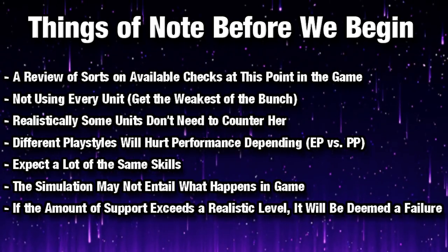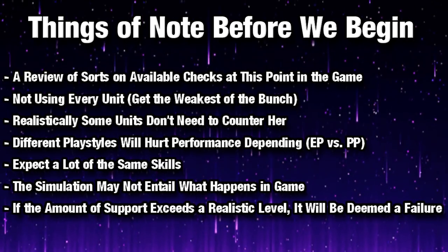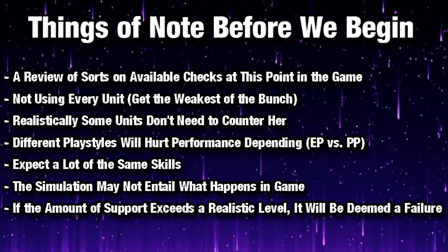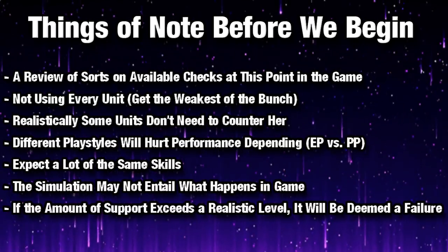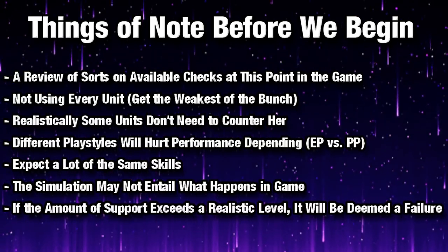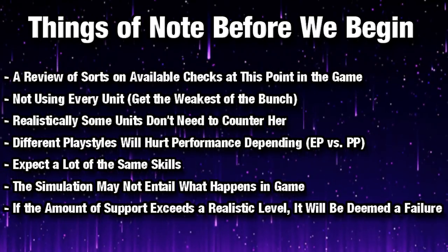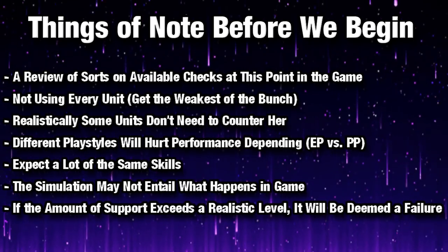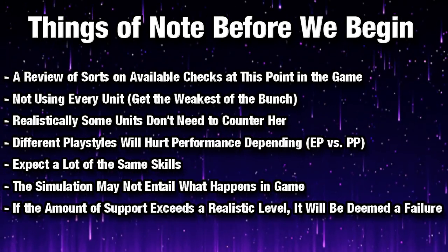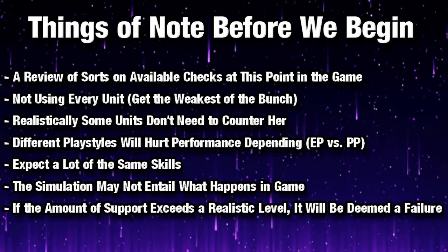But also realistically, some of these units do not have to counter her. Like, we don't need to do cavalry staves to counter Fallen Edelgard — it's not going to be realistically possible for them anyway. Also, it's worth noting that different play styles will probably hurt performance depending on the unit — basically enemy phase versus player phase. And expect a lot of the same skills, like armor smashers, attack-defense boosting skills, etc. I need to preface this by saying this is just a simulation. This may not entail what happens in the actual game, so the calculations could always be a bit off, whether it's in the favor of the challenger or the enemy.